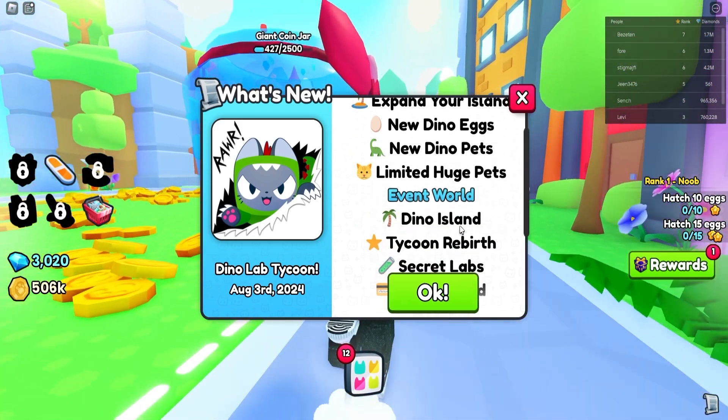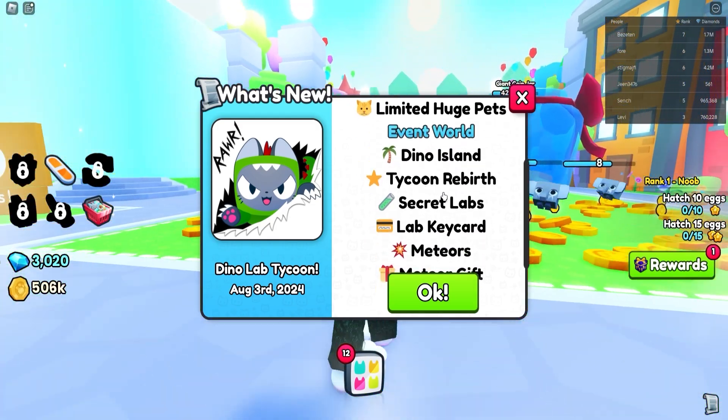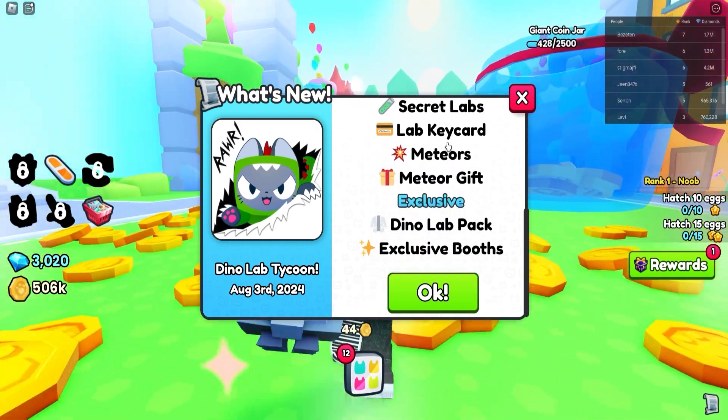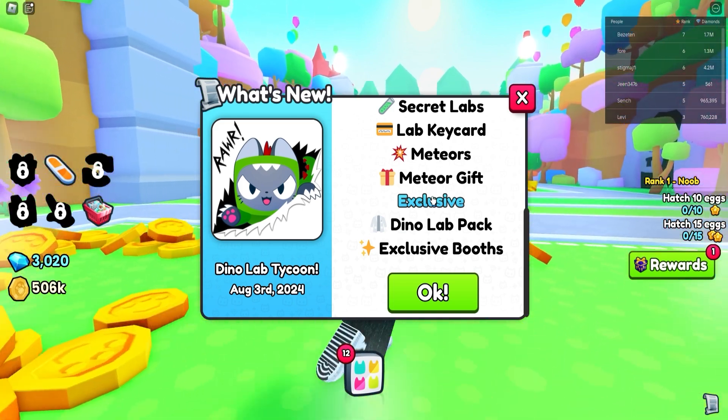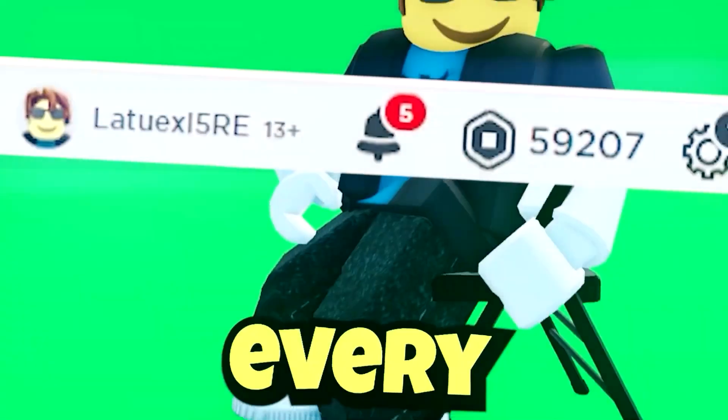So there's the tycoon build, expand your island, new Dino X, new Dino Pets, limited huge pets, event world, Dino Island Tycoon, rebirth, secret labs, lab keyboard, meteors, meteor gift exclusives, Dino Lab Pack, and exclusive boot.